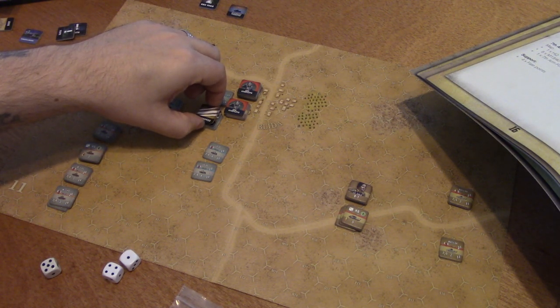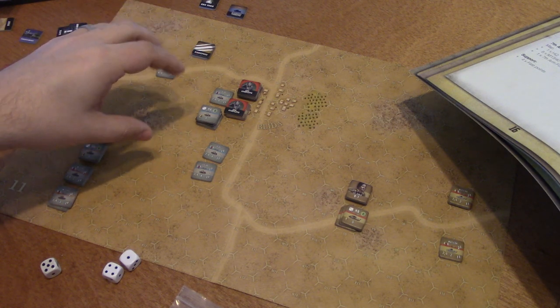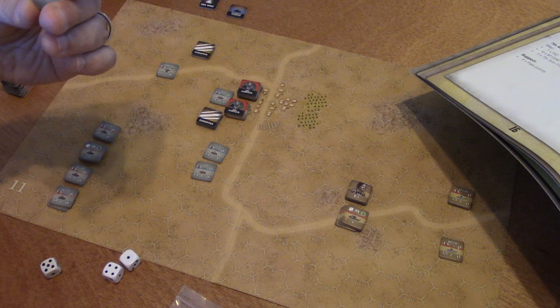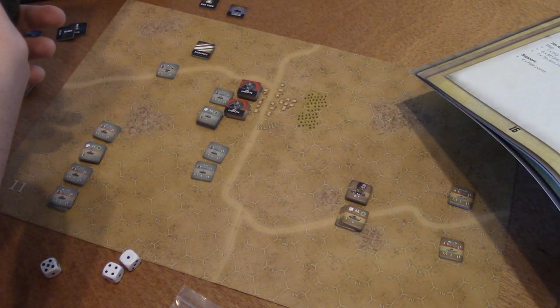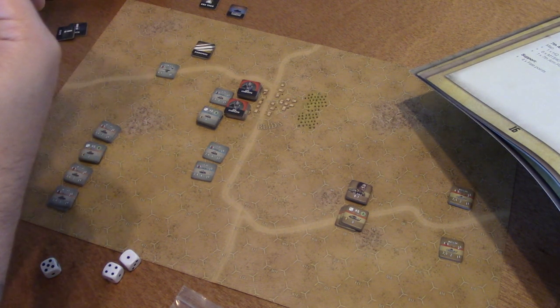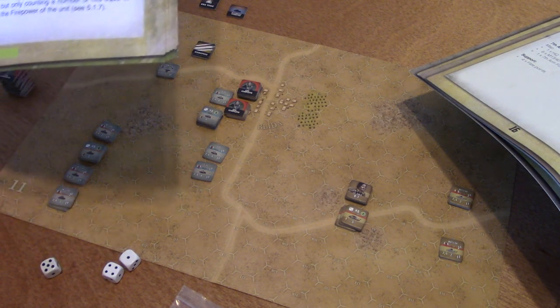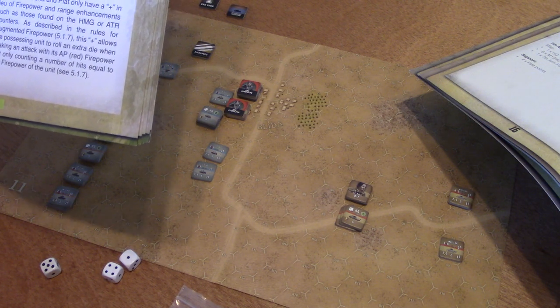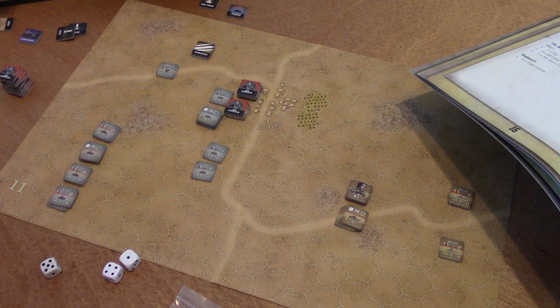The leader was not reduced in any way. Checking the rules on headquarters — if you hit a headquarters it flips to its reduced side, and if already reduced, you eliminate it. So headquarters cannot be disrupted in the normal sense; you can reduce them but they don't get disrupted. That's the portee done. As you learn a game, all the pieces start to fit together. We're learning together.